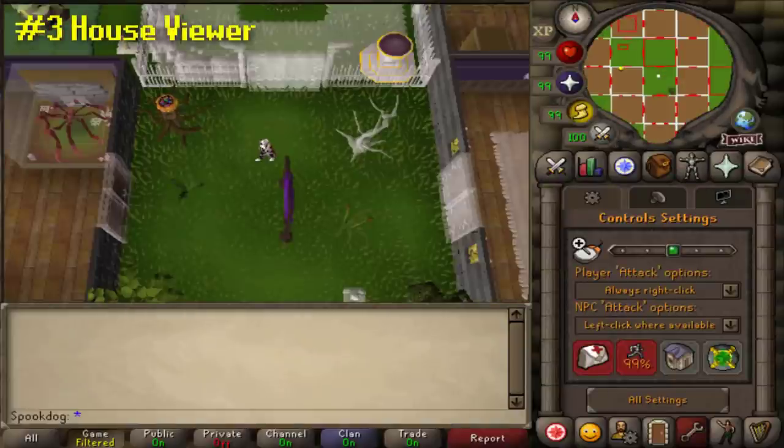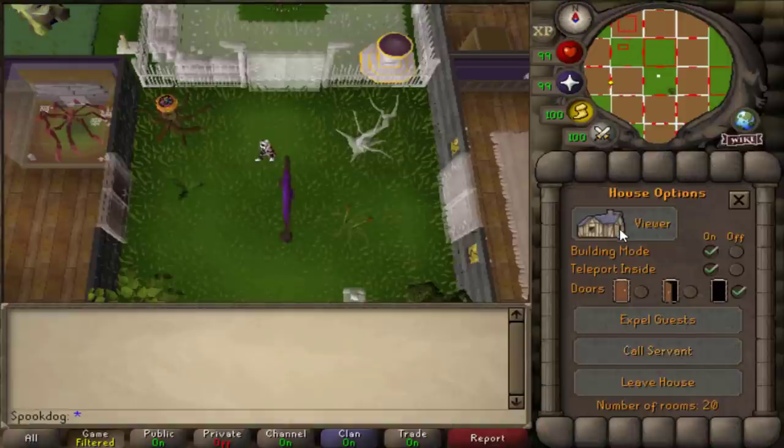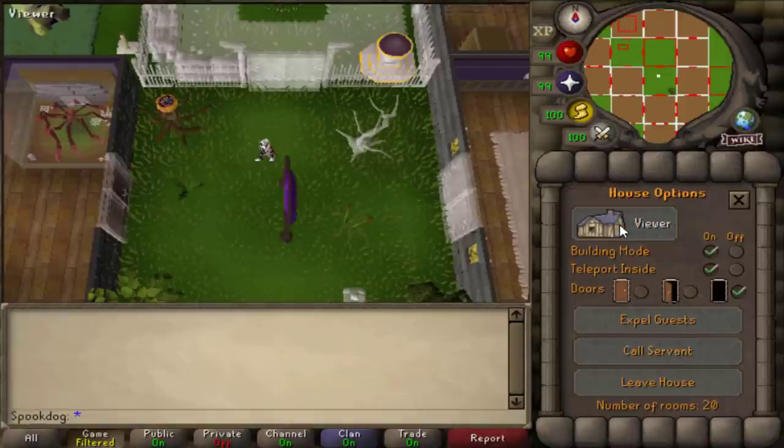You can rearrange your house without having to delete and remake entire rooms. If you go into your house in building mode and click the house options, you can see the viewer button. This shows the layout of your house and allows you to edit it.